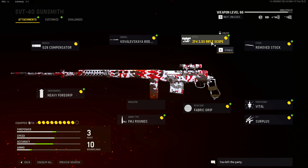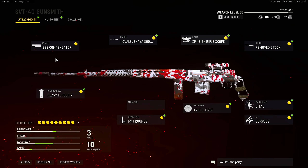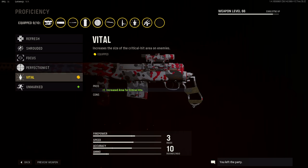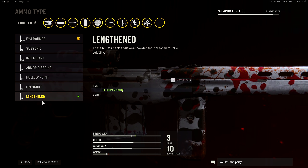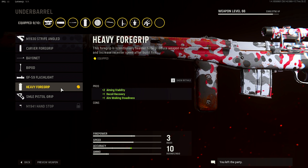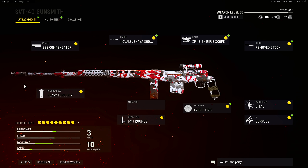The 800mm barrel. The scope is really up to you — we are just using this one because it's pretty nice, however there is actually a 10x scope which maybe I will try at some point. For the stock you want the removed stock. One of the most important things with this gun is the vital proficiency, because it increases the area to get critical hits — therefore you are going to be able to one shot somebody more consistently. The kit doesn't really matter a whole lot. For the rear grip you want to run the fabric grip. There are two ammo types: FMJ or lengthen. I was using FMJ, but if you are trying to hit someone across the map, lengthen is probably a better idea because it increases bullet velocity. For the under barrel I am running heavy, however you can run this if you want a little bit faster sprint to fire — but to be completely honest, you don't really need it.